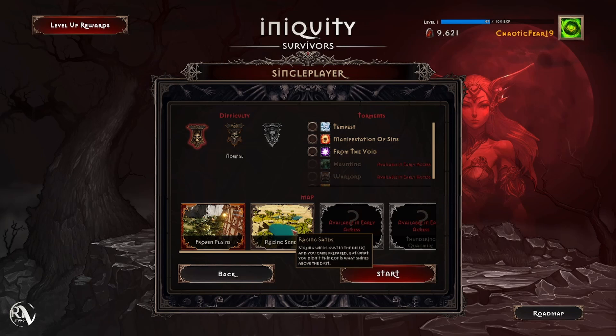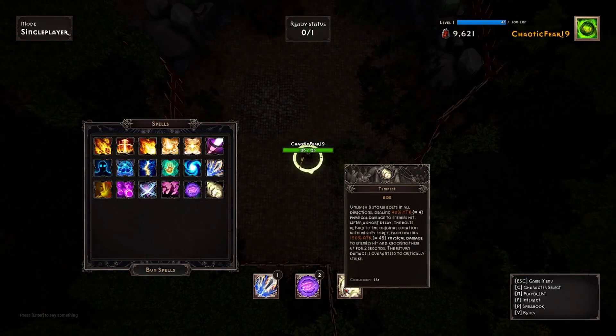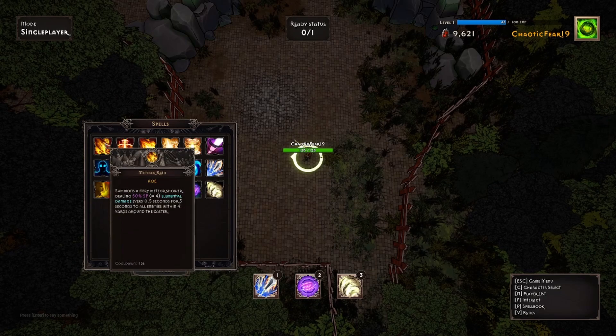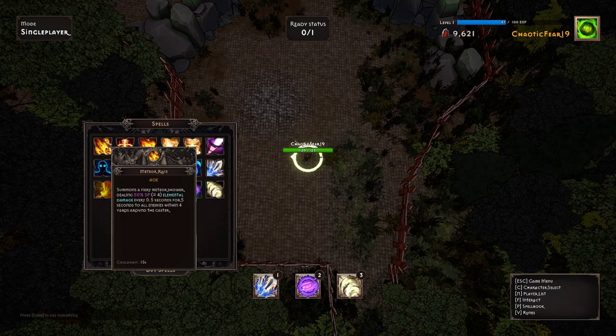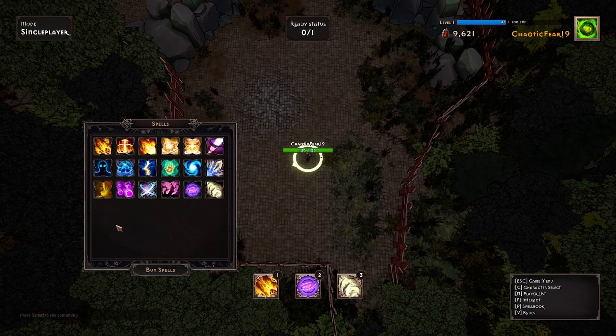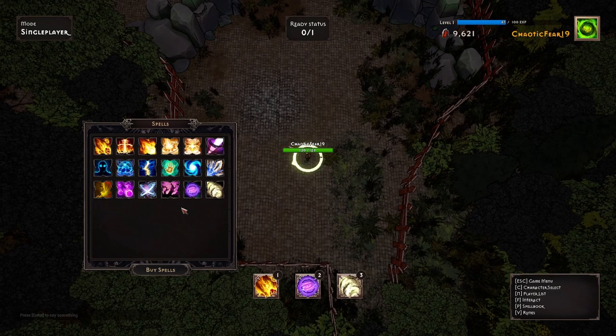We're going to play Raging Sands — strong winds, gusts in the desert. I struggle on this map as you know. We want to try different skills, so if we can get rid of Death Grip — draws and grips all enemies toward the player and taunts them, good for a tank build — I don't want to be a tank. Meteor Summon: a fiery meteor dealing 50 spell power equal elemental damage every 0.5 seconds for five seconds. We're going with that. Inspiring Battle Cry would be good for a team, but we're not in a team.